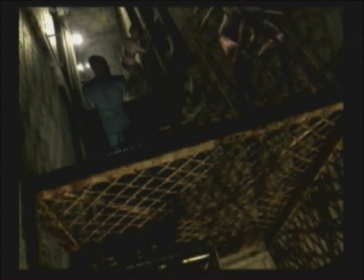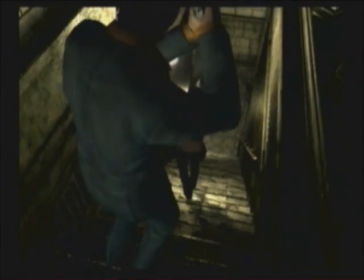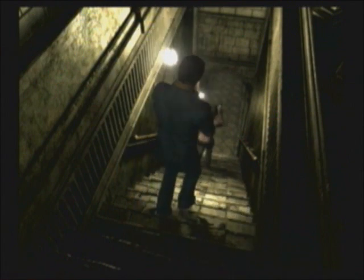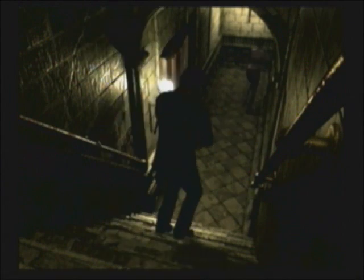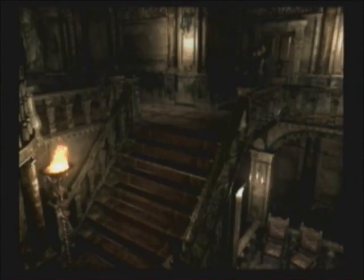We've got some doors to unlock with the key. There are two doors you can unlock with the red facility key and I will show you where those two doors are. First, let's go put that white statue on the scale.